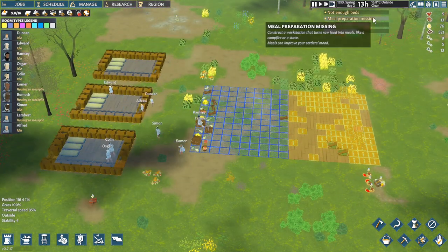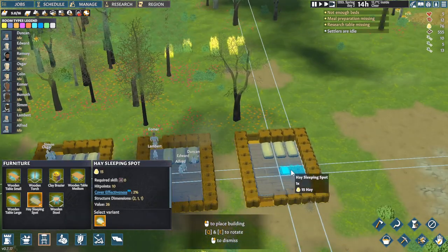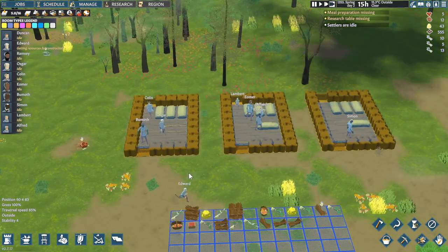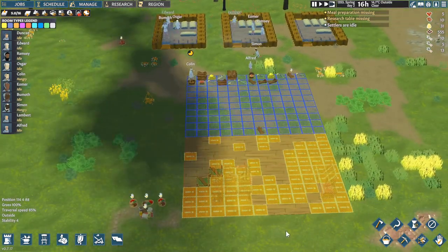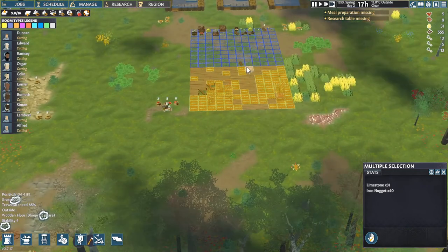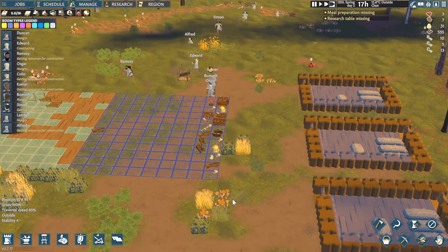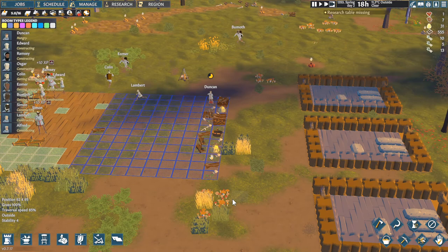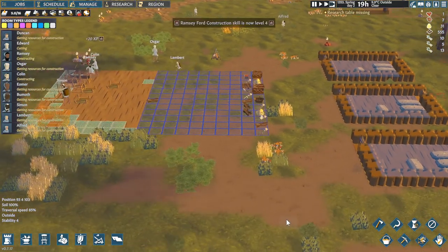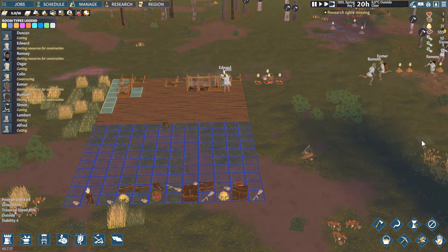We're going to create this one here — this is going to be where we store all our other bits. The butchering table is going to go here. We're going to have the basic research area. And the campfire we can put there. Research table missing, meal preparation missing, not enough beds — we need one more bed. That's not a problem at all. So we need to chop some more trees down. They'll have a bit of food. They're going to build this — this is going to be our little community hub, if you like.